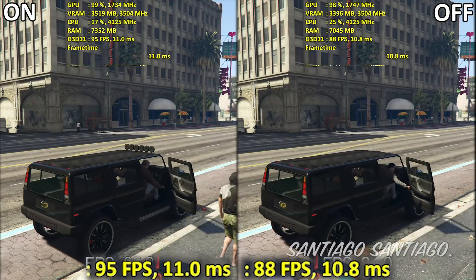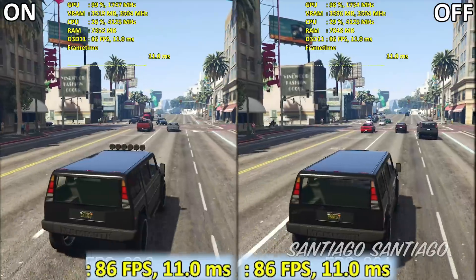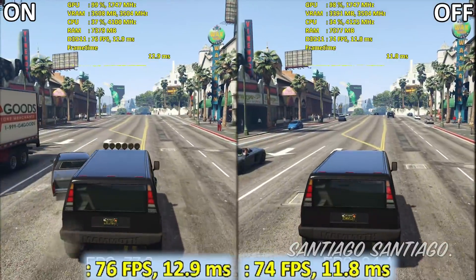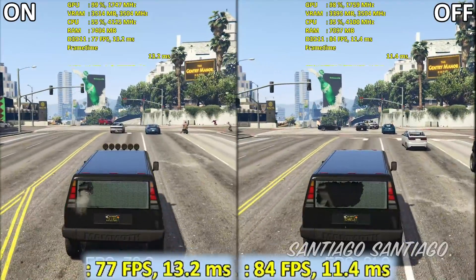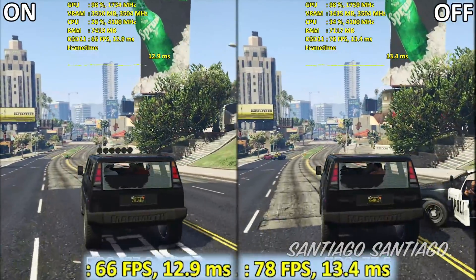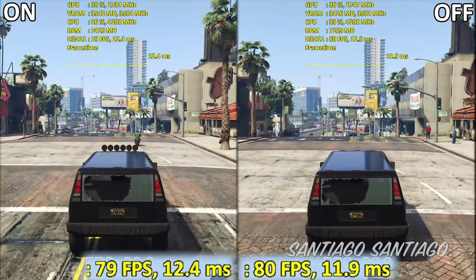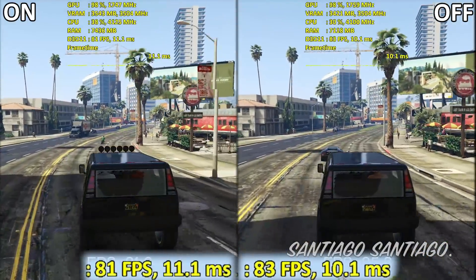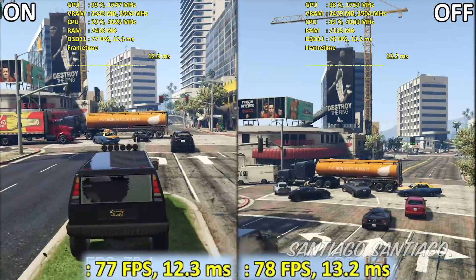For some reason on GTA 5, in some parts I saw lower performance using GPU scheduling, which was pretty weird, but it only happened on GTA 5 for what I tested so far. So, if you have the latest Windows 10 update — the May 2020 update — and the latest NVIDIA driver, I see no reason not to enable it, unless you're CPU bound playing GTA 5. If you're limited by the CPU, I don't see why you shouldn't enable it. You just have to restart your PC and it's already working, no extra work needed. That's about it — I hope you enjoyed the video, thanks for watching and see you next time.